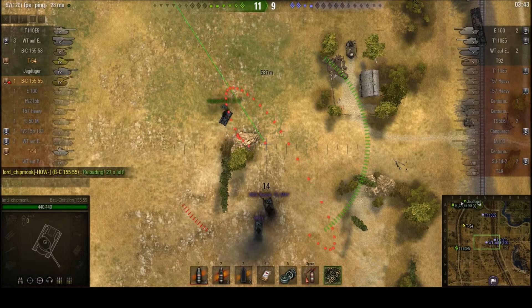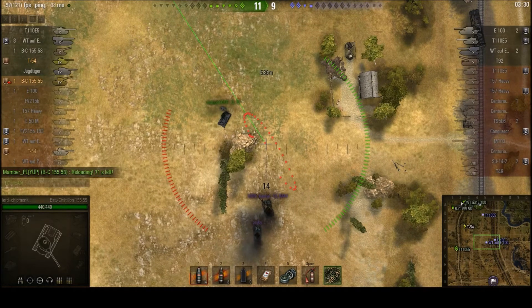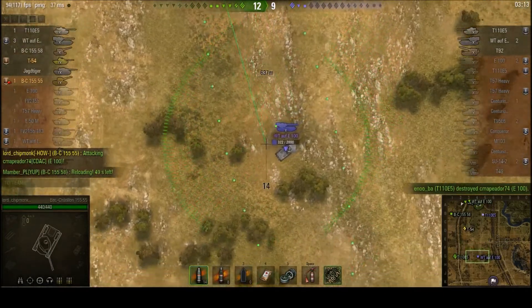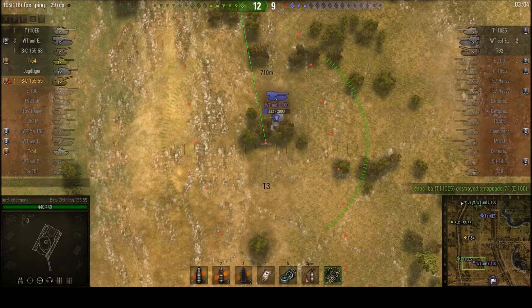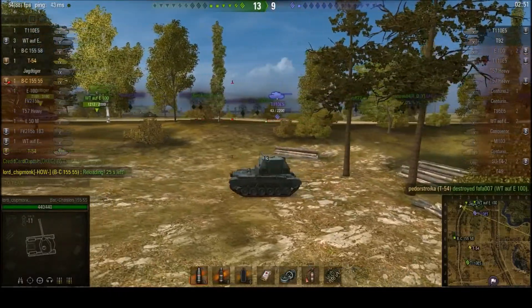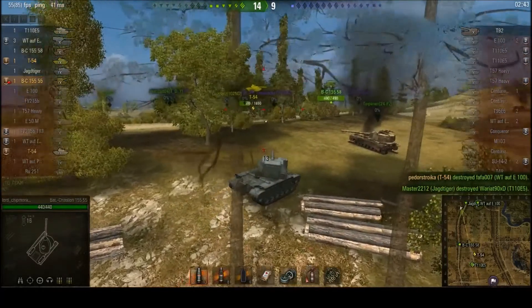Someone got a direct hit and someone only splashed — I'm not sure which way round it was. Judging by the damage at the end of the game, I'm pretty sure I was the one who just got a little bit of splash damage, and it was the other artillery piece — the tier 10 — who managed to get the direct hit. Four of them left, we have a two-tank advantage. The friendly T110E5 puts the E100 to rest. Pedestroika takes out the Waffle Thrower, and it looks like the T110E5 was trying to take advantage of our Waffle Thrower reloading, but our Jagdtiger wasn't having any of that and kills the T110E5. Now it's just the T92 artillery piece remaining on the enemy team.